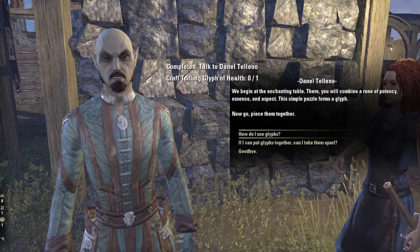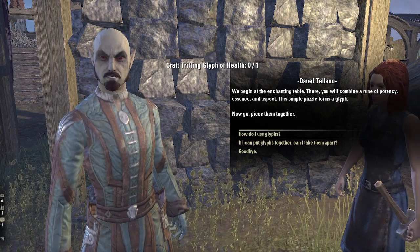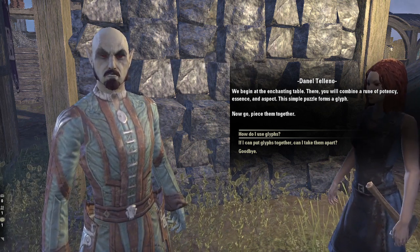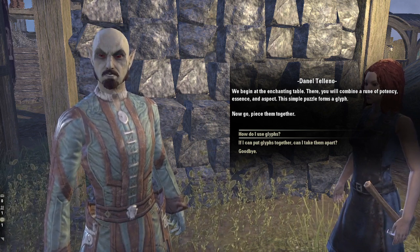We begin at the enchanting table. There you will combine a rune of potency, essence, and aspect. This simple puzzle forms a glyph. Now go, piece them together.